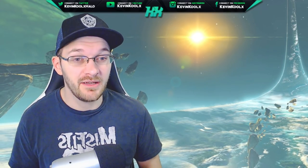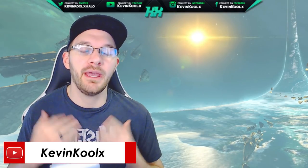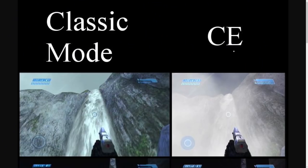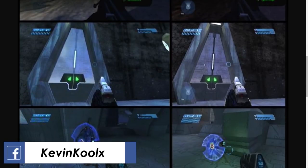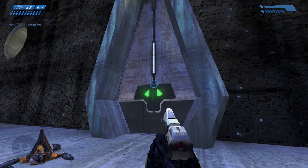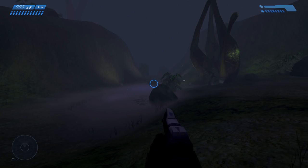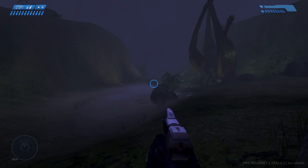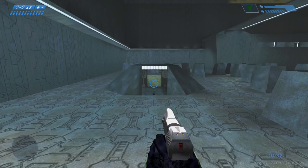If you'd like to see a tutorial breakdown for Edge, leave it in the comments below. For CE campaign players, the visuals are getting a massive overhaul. The CE on MCC is actually the Gearbox PC port, which had a lot of visual bugs. The bump mapping was completely broken with that port, making everything look really flat — not as nice as the original 2001 graphics. 343 has gone in and fixed a lot of those issues, so the campaign and multiplayer maps will look much more true to the original game.